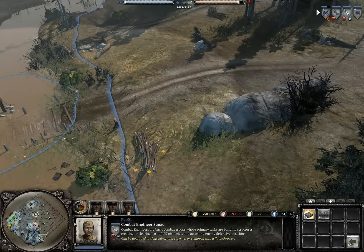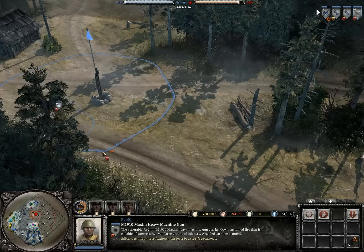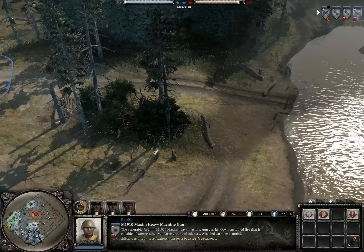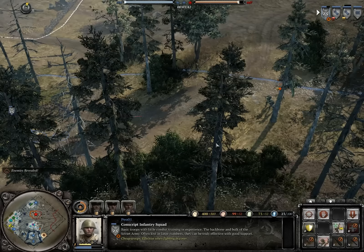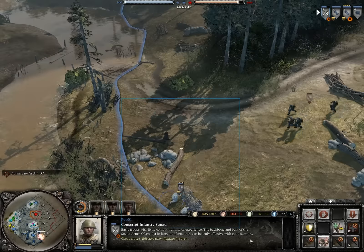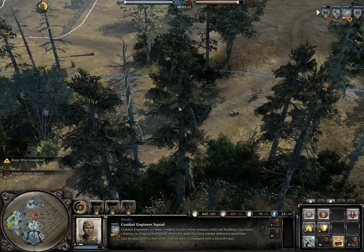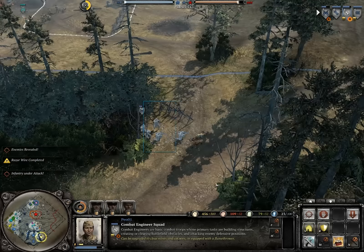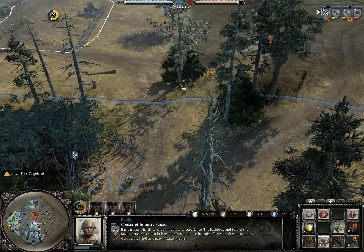Let's put some barbed wire here. You'll need something — destination confirmed. Man down! Man down is not a good thing. Come on, there's only two of them. Enemy fire! Get over here. Can you shoot them down already? There's like two guys, come on man.